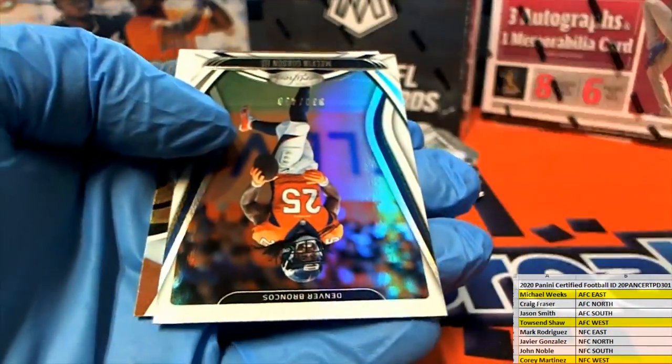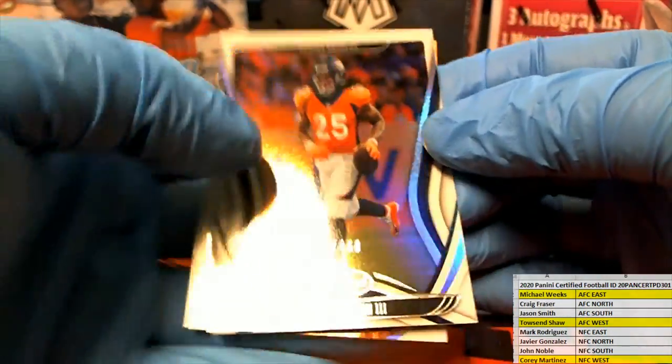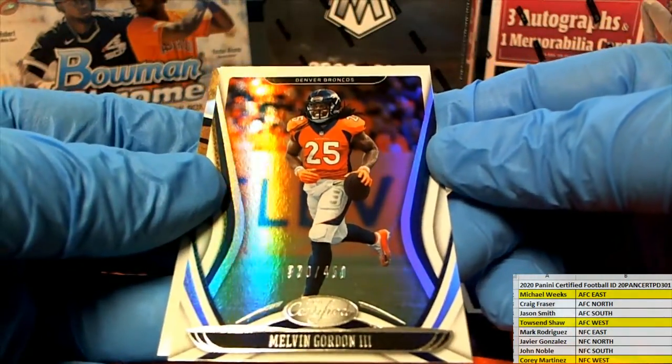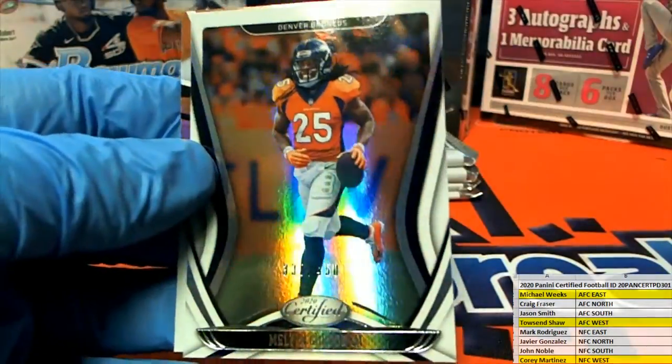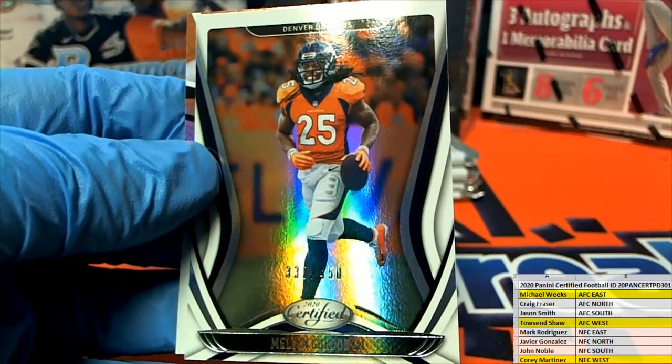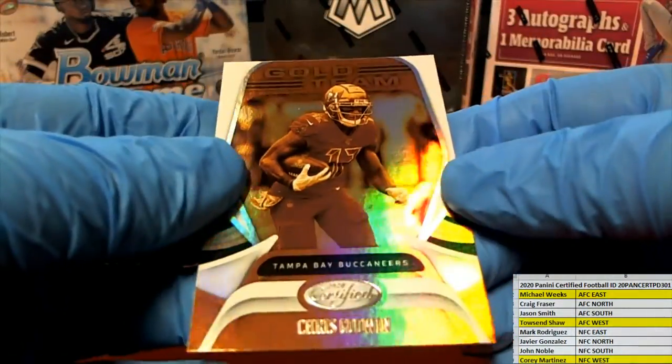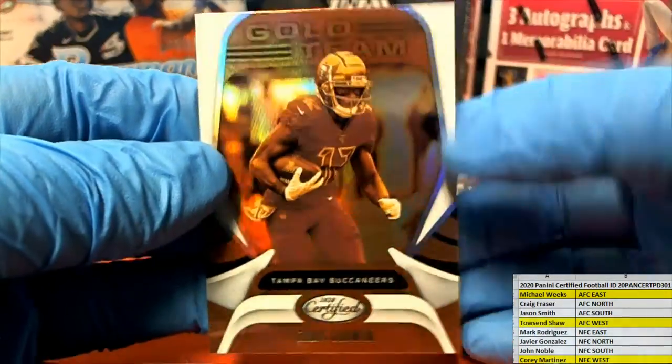Frank Clark. There's Khalil Mack. Kamara. Nice Gordon right there — 330 of 450. It was so weird seeing him as a Bronco. Denver, AFC West, and that's Townsend. Chris Godwin gold team.